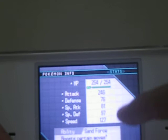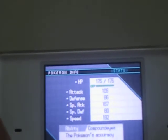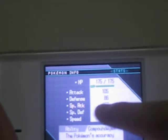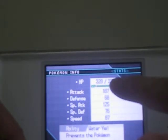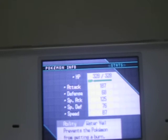Excadrill — no egg move, I trained its Attack and HP. And Bisharp — I gave it Psycho Cut as an egg move. I trained its Attack and Defense. Galvantula will have Cross Poison. I mostly trained its Special Attack and Speed. Wailord — I like Zen Headbutt. I trained its HP, Special Attack, and Attack.